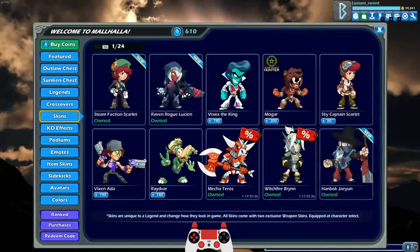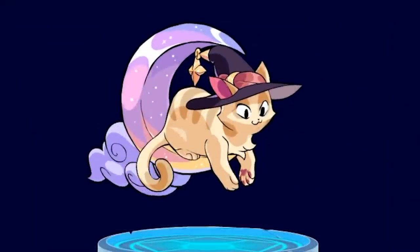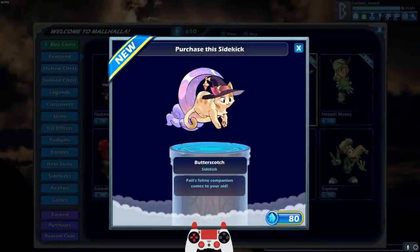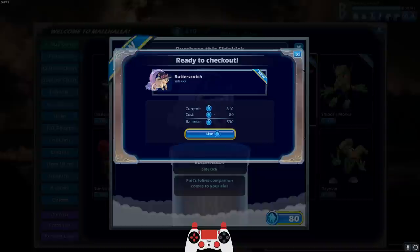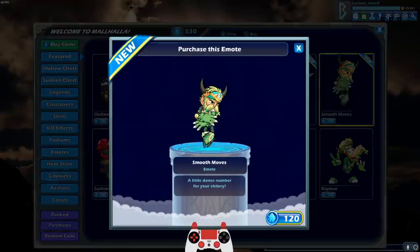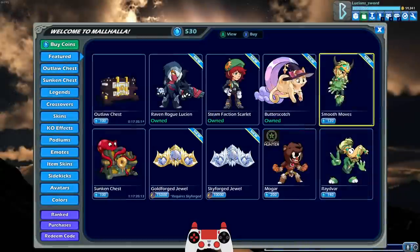We're going to try out those two new skins. There's also a new sidekick — Butterscotch. Fate's Feline Companion comes to your aid. Oh my goodness, that is a must-buy. And then we also have a new taunt — the Smooth Moves. I don't think I'm going to get this one. I'm probably just going to save my Mammoth Coins because I already have so many taunts.